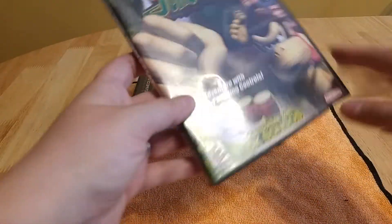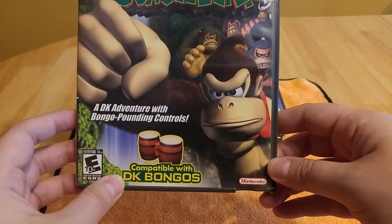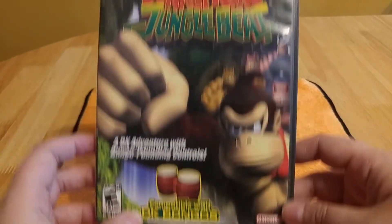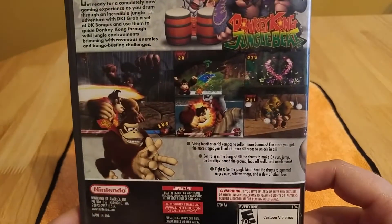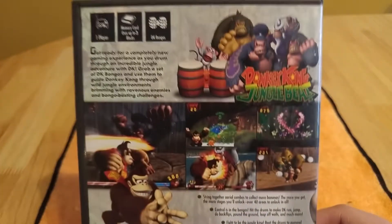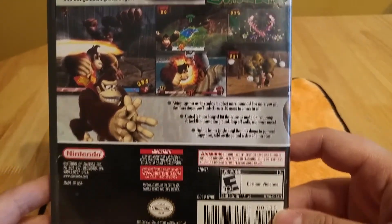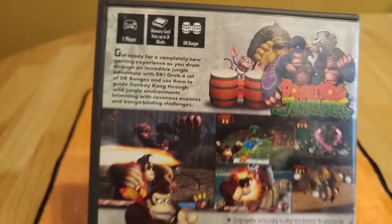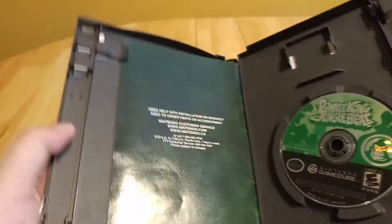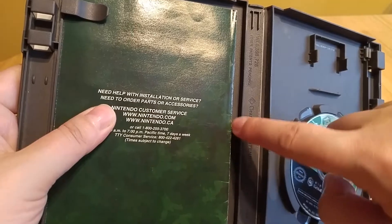First game is Donkey Kong Jungle Beat, and I don't have the DK bongos yet — it's kind of on my list to get. It did say that you can play with the controller, but it's actually kind of hard to play that way. I would imagine it would be easier with the bongos, so I'm going to pick them up eventually. This game does come complete with the manual. As always, I like to face them the other direction so the pages don't get bent on this little lip here.